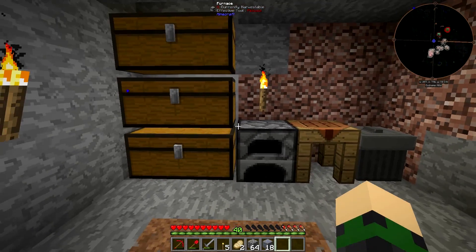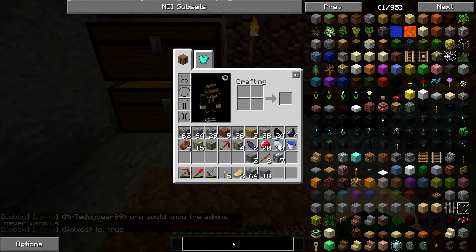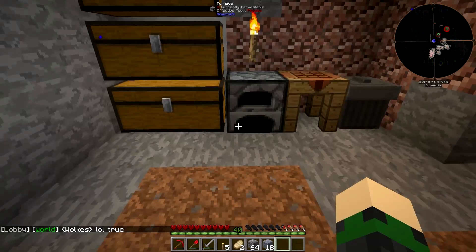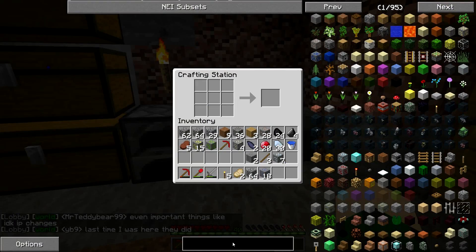I said before that our first long-term goal was to get our AE system going. One thing we're going to need to do is go out and find the inscriber presses. Walking around trying to find meteors is awful.